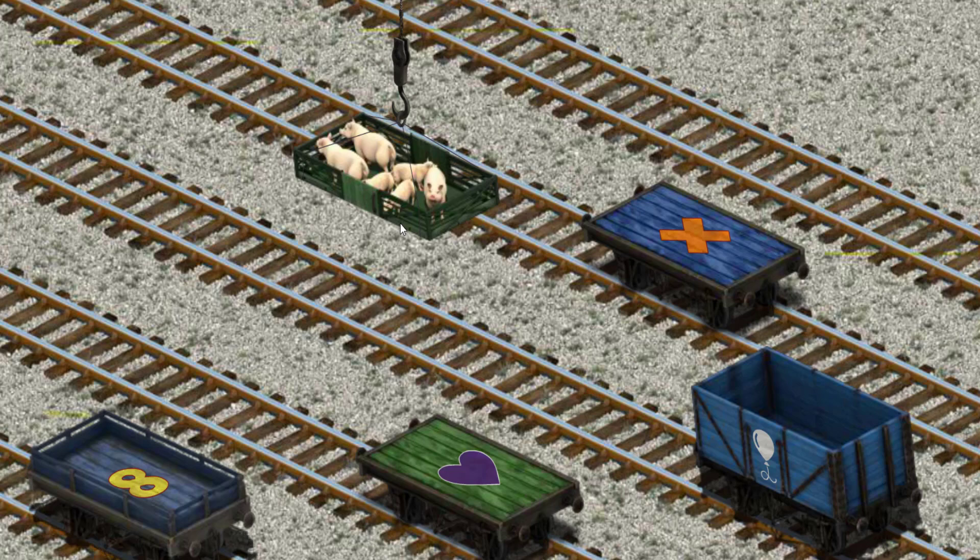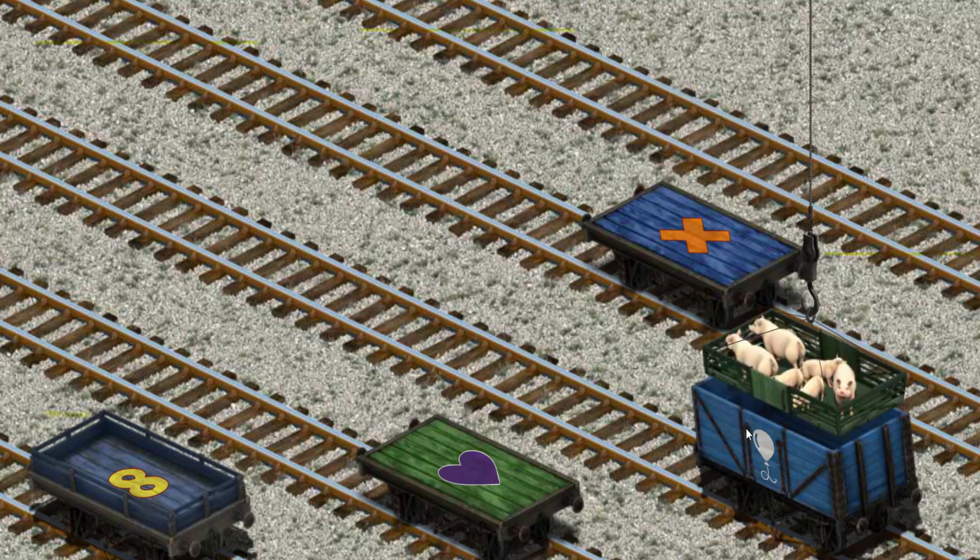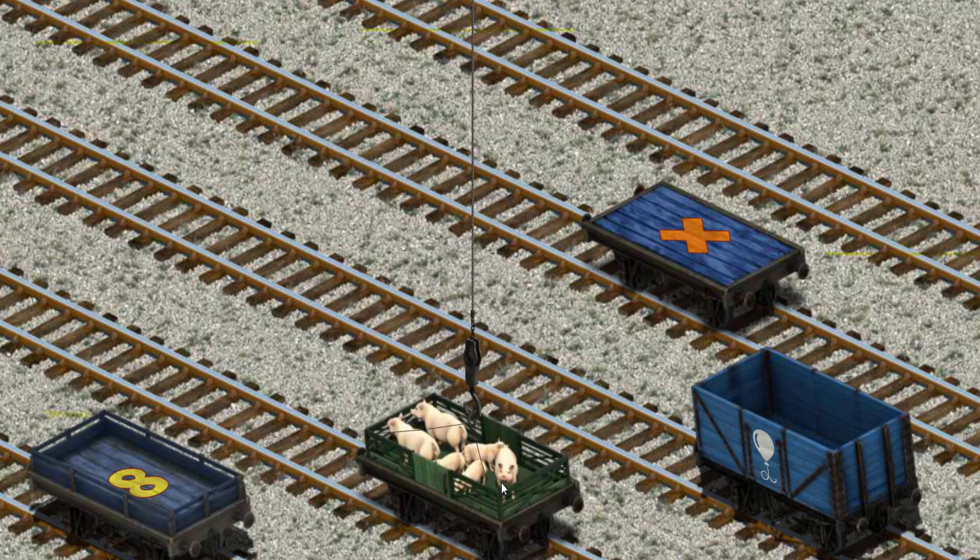Help Cranky find the green flatbed with a purple heart. Wait a minute, pick another one. Show you found it!